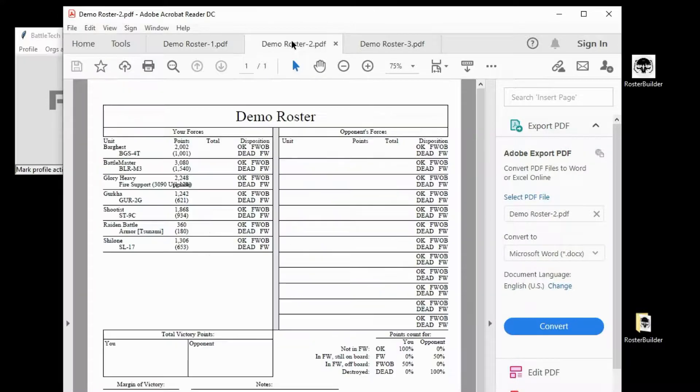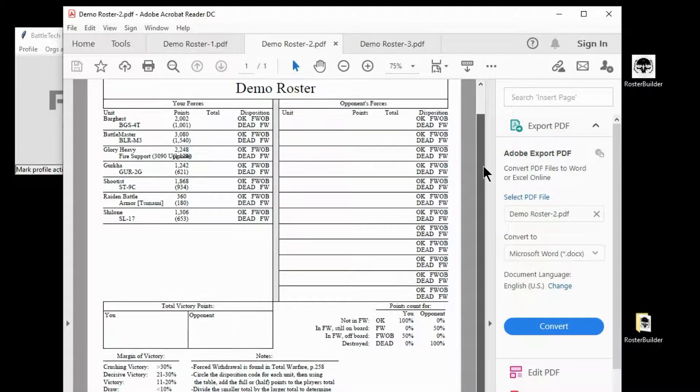Our second PDF is what I use to help with battle calculations. Everything has their points, and then in parentheses below it, half points. Here's your roster, and you write down your opponent's stuff over here — their name, their points. The total column is for figuring at the end. The disposition options are: OK, Forced Withdrawal on-board, Dead, or Forced Withdrawal off-board. Forced Withdrawal is on Total Warfare page 258 — I translate it as an outbreak of common sense.